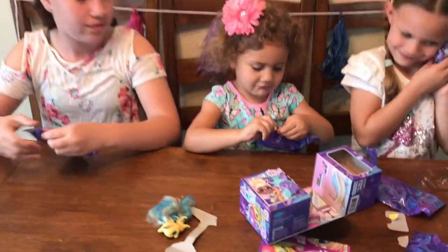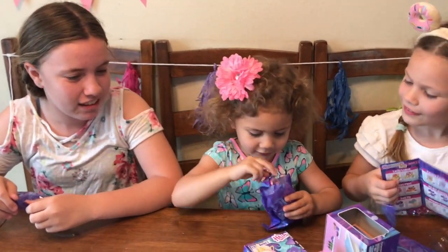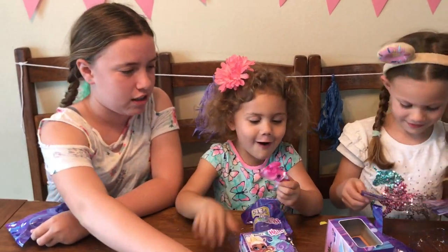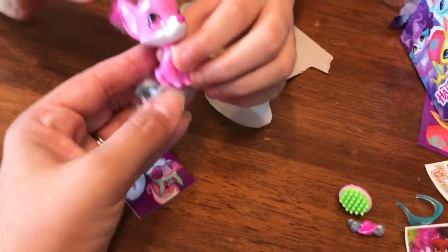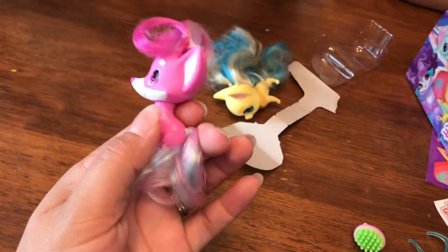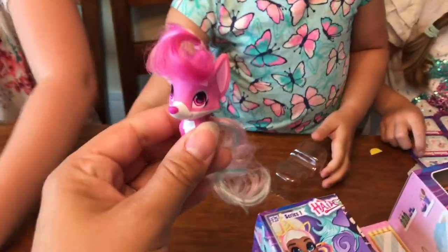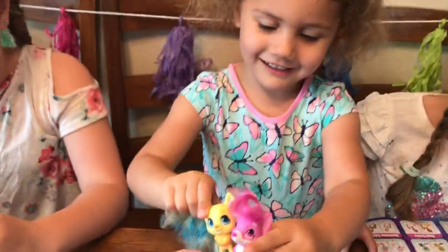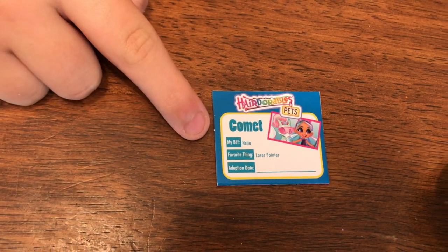Do you know what you have, Lucy? We're about to know. Oh, look at that — it looks like a little puppy! Can you find her name on the list, Lucy? Look at her tail — it's like rainbow-y. And her hair on top is cute and white. They're cute, mommy. They're gonna be friends. It's Lucy's adoption card — she got Comet! And her BFF is Neela.